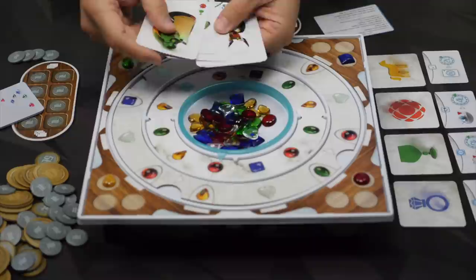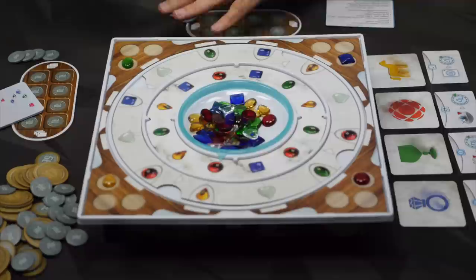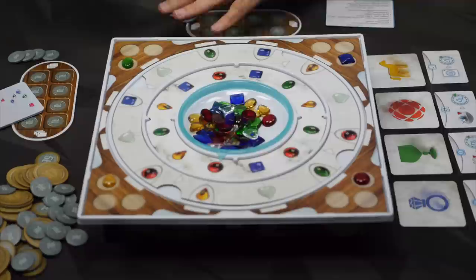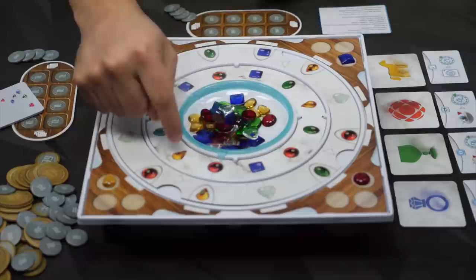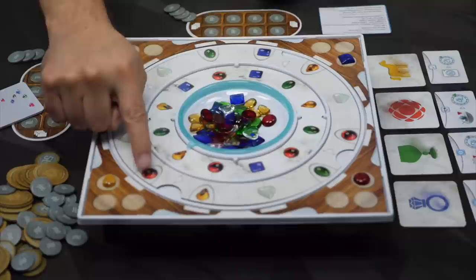On your turn — and there's a player aid for each player — we begin with some money: four lira. You are going to first do a mandatory action called collect. You rotate this inner selector clockwise one tick, and then the two gems it's pointing at, you're going to collect those. So we get one red, one yellow, and they go over here on my tray.